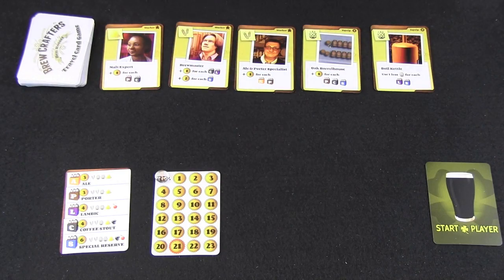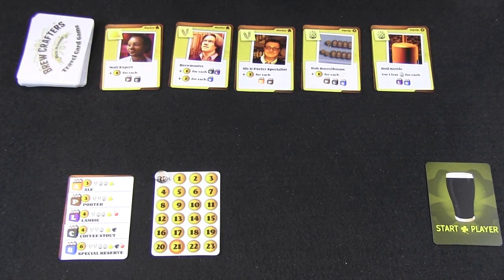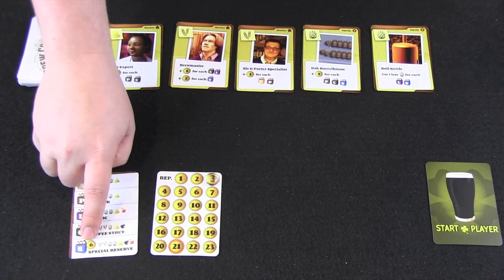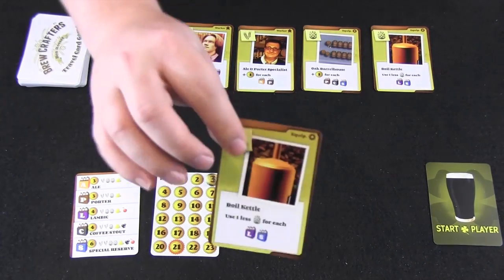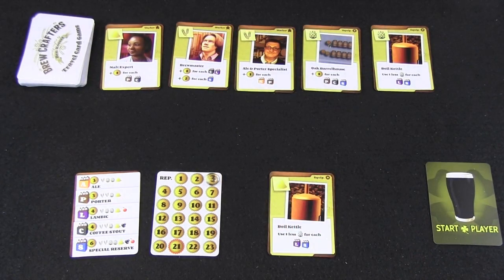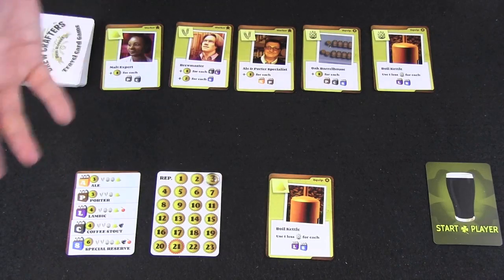After drawing, you take one action, which can be one of three things. First, you can play cards to make a beer by discarding the necessary ingredients — remembering that two identical cards can be used as a wild — to gain reputation. For example, discarding a wheat, two hops, and a yeast makes that ale and gets you 3 points. You can also play a card from your hand into your brewery. For instance, playing a card to use fewer hops for lambics and special reserves gives you that ability for the rest of the game, though it's no longer available as an ingredient. Note that you can never have two cards with the same name in your area, so you can't stack abilities, but different cards work synergistically to make brewing easier or score more points.